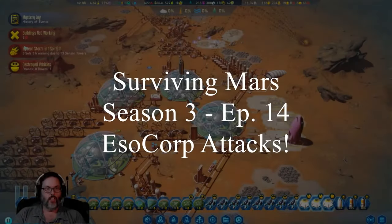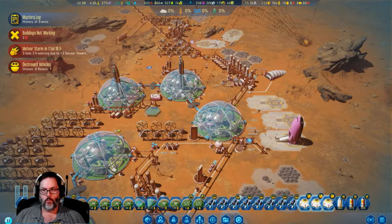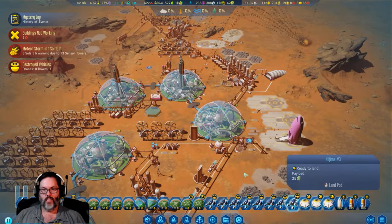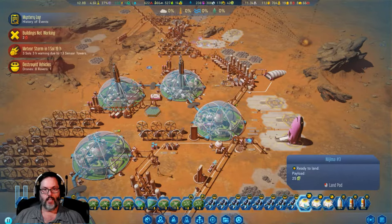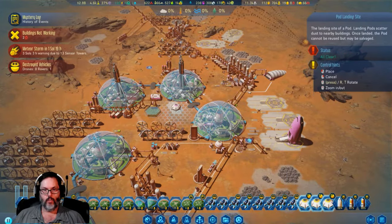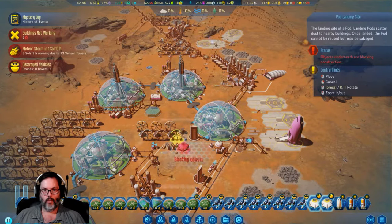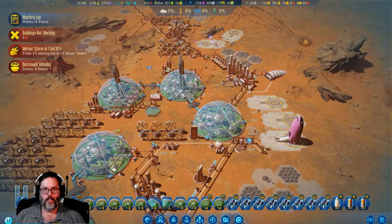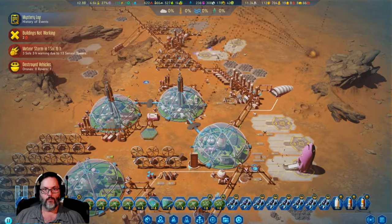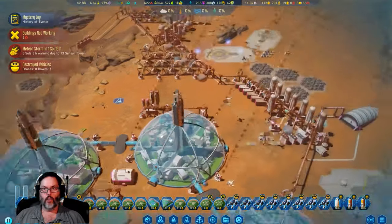Hey guys, RC here back with Episode 14 of Surviving Mars. We left off last episode under attack. I need to land supplies here - there is dust, but this is to get electronics in for us to build more stuff.